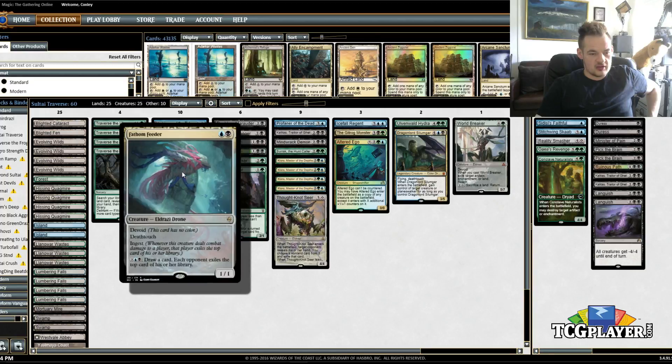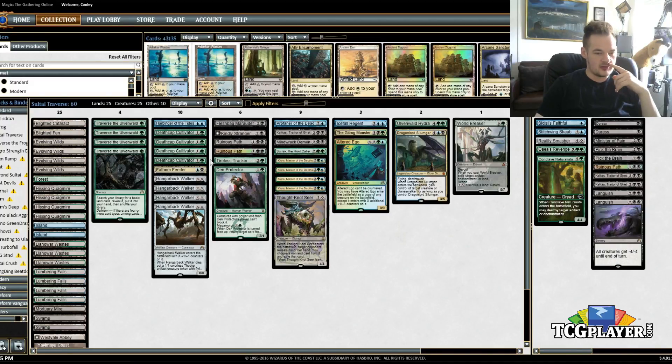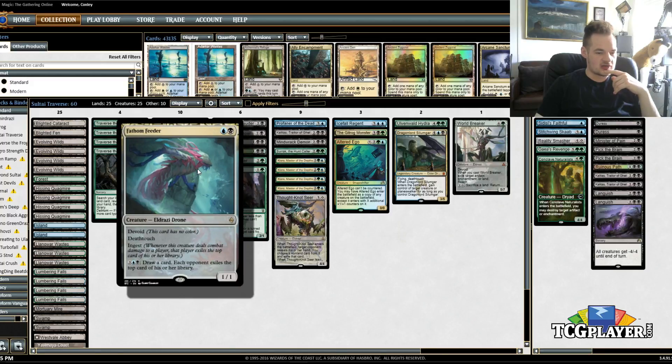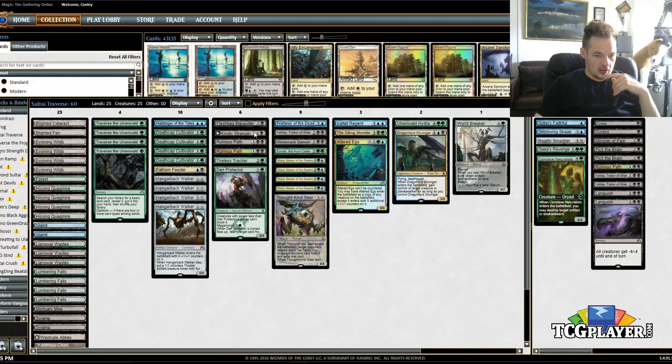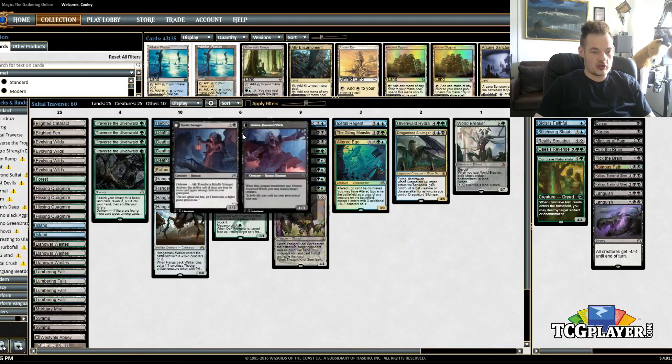The Ingest does not actually get used in our deck, but I've considered adding stuff that takes advantage of it, like the 2/3 creature that counters a spell — I don't remember his name. But mostly Fathom Feeder is in here as a cheap Deathtouch creature that then draws cards in the late game. I swapped out the Silumgar Assassin for Kindly Stranger, the idea being that this deck is going to be better at getting Delirium and getting a 2/3 up front instead of a 2/2 and then a 4/3 on the back end. We're both upgrades, so I'm going to try her out.